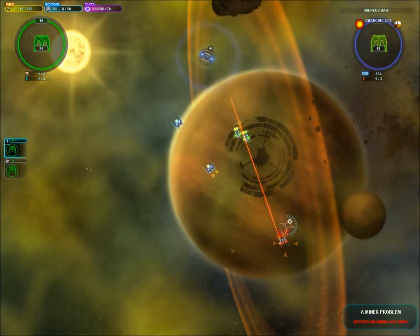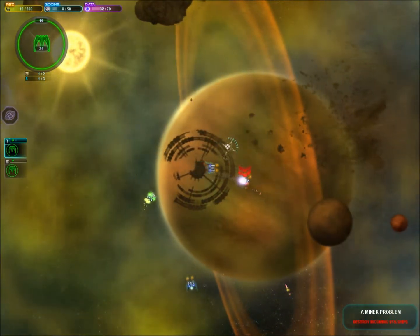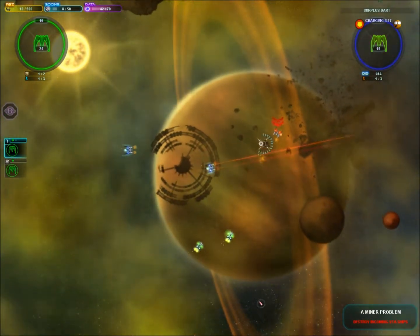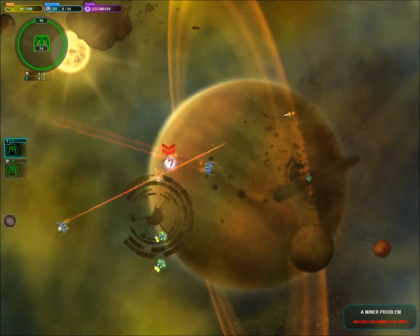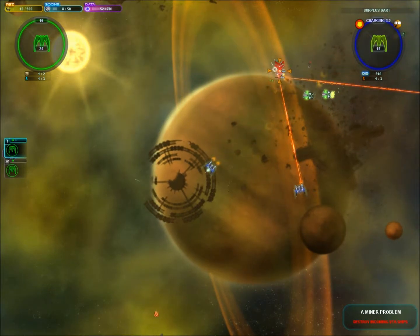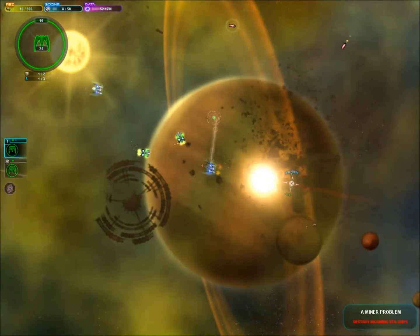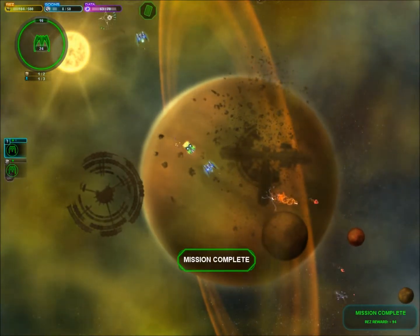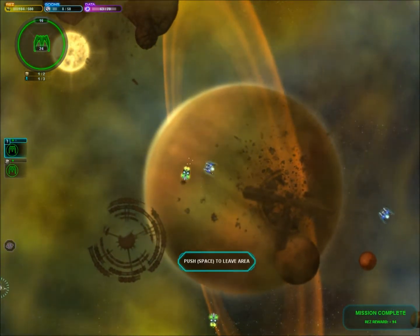Beam weapons are exceptionally good against shields. Usually you only need to focus blast against an enemy ship's shields to take them down. Against armor, not the best choice — this isn't that big a deal against those first few enemies, but later on when you're fighting the big ships you really notice the difference. So we won! We got our reward which is 94 res, which is awesome because now we actually have some money to spend.